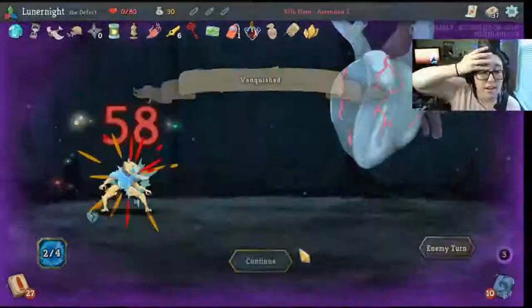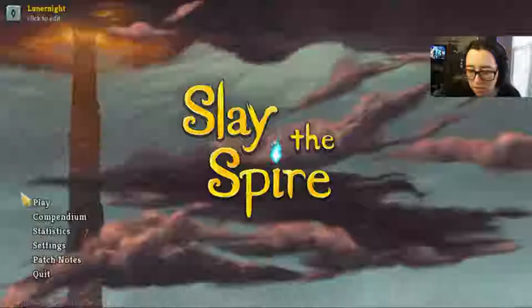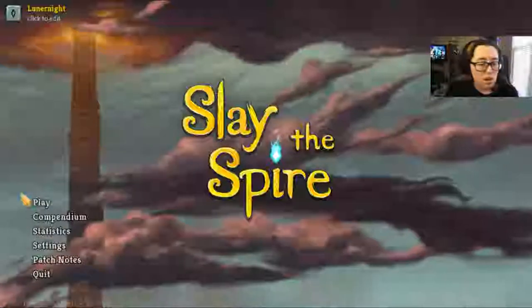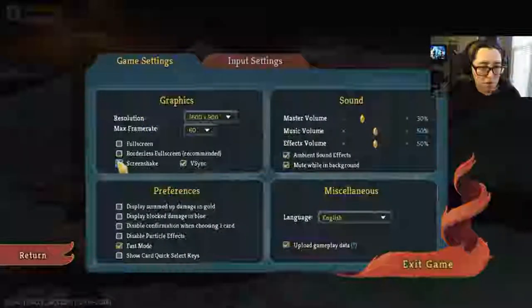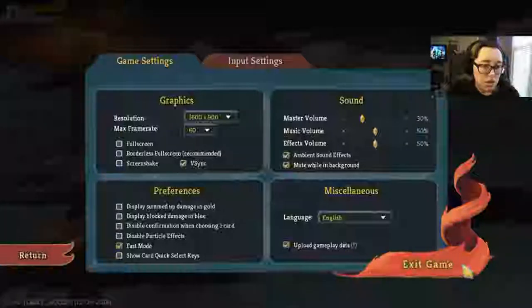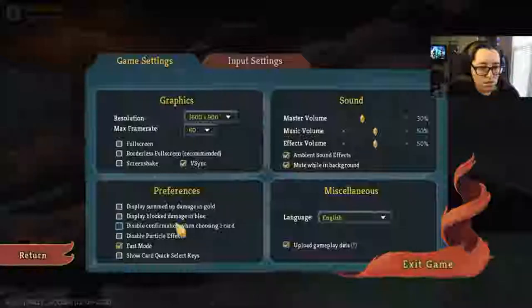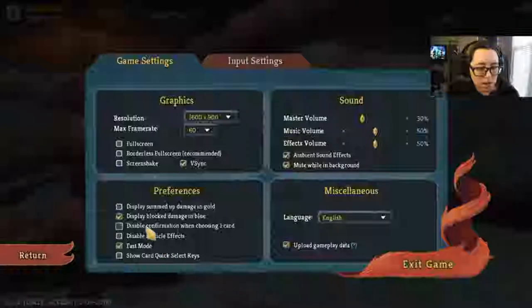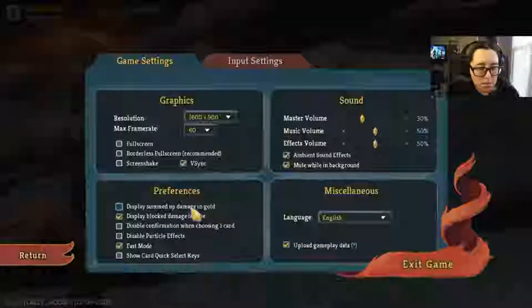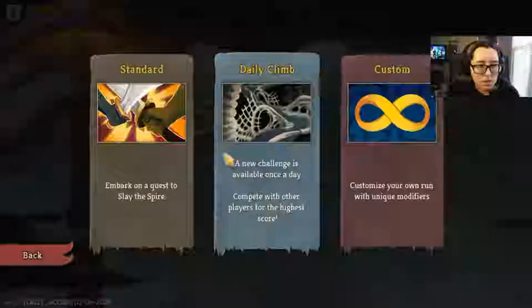Hello friends, my name is Londonite and welcome back to Slay the Spire. We're going to be doing a daily climb for December 10th. I am off work today, so cool. Before we get started, I've been requested to turn off screen shake — I really don't know what it does anyway. Display summed up damage in gold? Displayed block damage in blue — I like that.